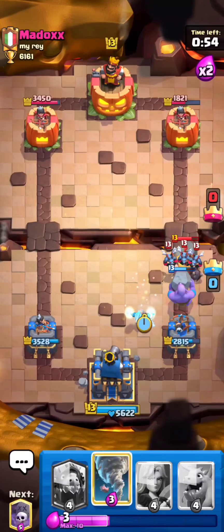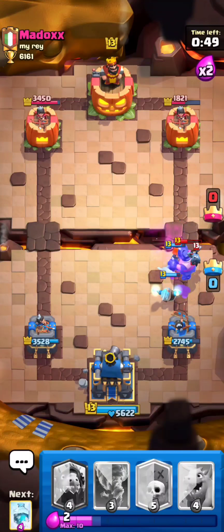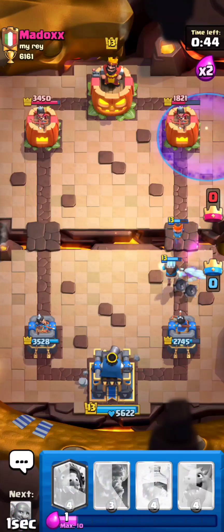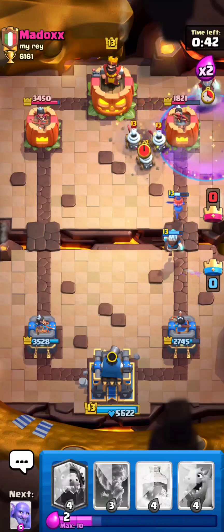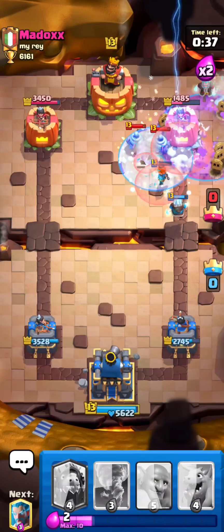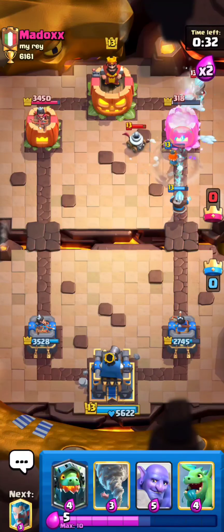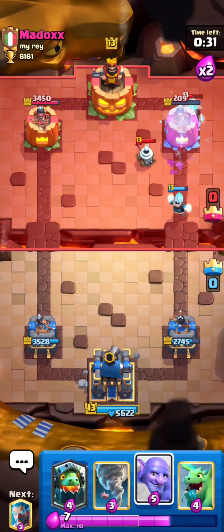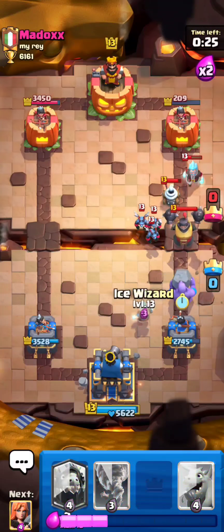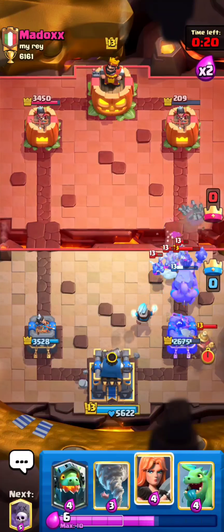We're just going to drop an ice whiz and then a valk. He wasted a tornado. I'm not really sure why he's mad at me because he's the one using a really weird deck that makes no sense. We're going to freeze this at the last second just to try and kill the zappies once again — the most annoying card he has. Got reset by that zappie. I'm going to drop bowler even though it's going to get splashed, because it's going to kill the ice whiz. And I'm just going to valk again.